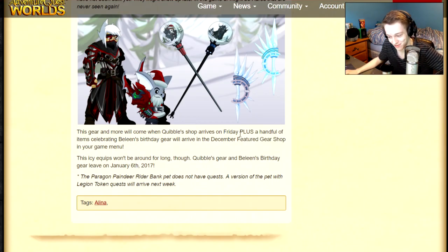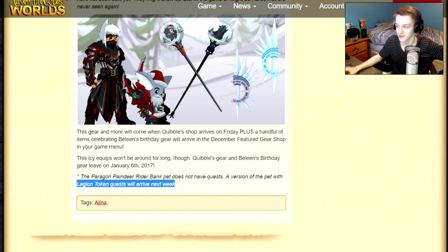The Paragon Pain Deer Rider bank pet came out last week, and tomorrow the Legion Token version of the Pain Deer will come out, with Legion Token quests confirmed on the design notes. So it is 100% confirmed — it's coming out tomorrow.